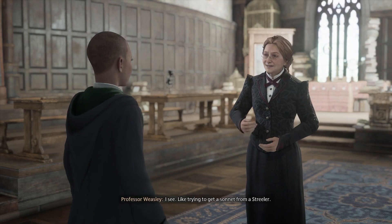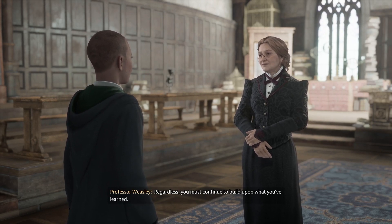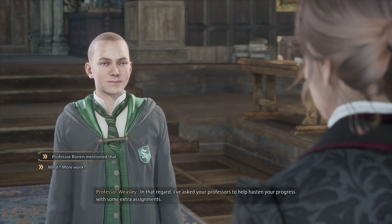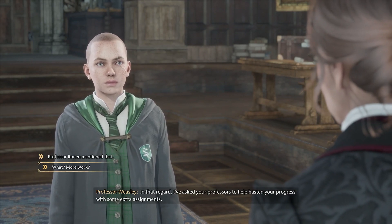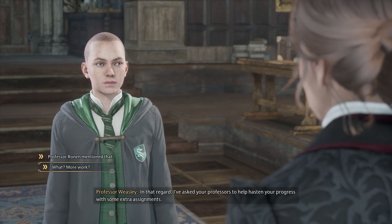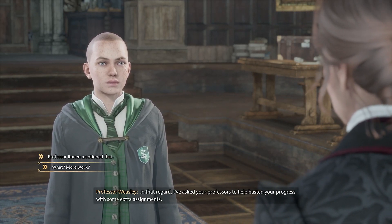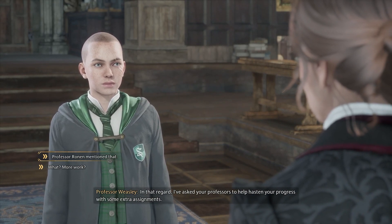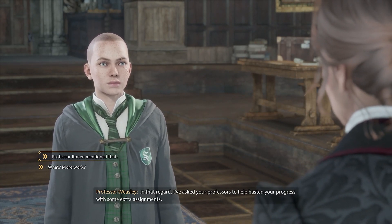Nothing more, Professor. 'Like trying to get a sonnet from a streeler. Regardless, you must continue to build upon what you've learned. I've asked your professors to help hasten your progress with some extra assignments.' With the other students we can be a little bit snobby — put them in their place. But with professors, Petunia will play the part of an obedient student. She did have to lie directly to Professor Weasley's face, but for the most part we want to be a good student in their eyes. You want everyone to think you're a good kid so you can get away with doing bad stuff.